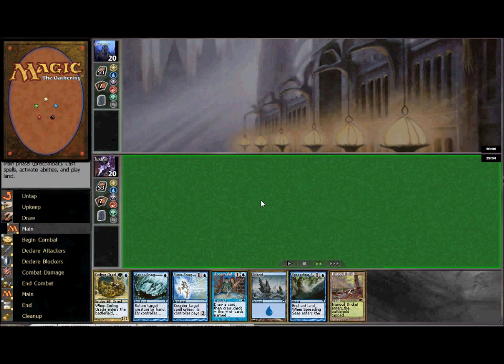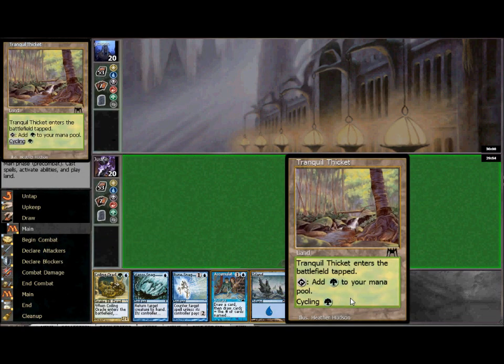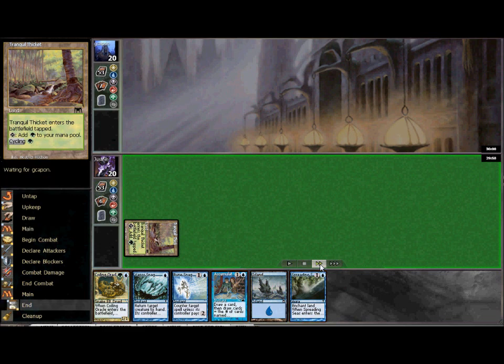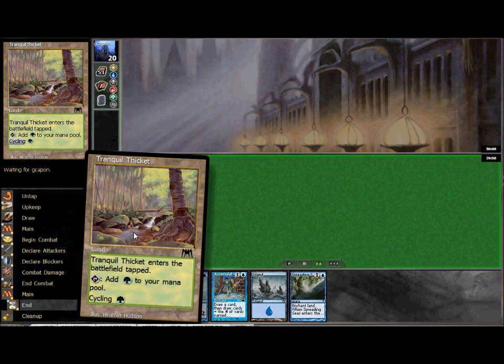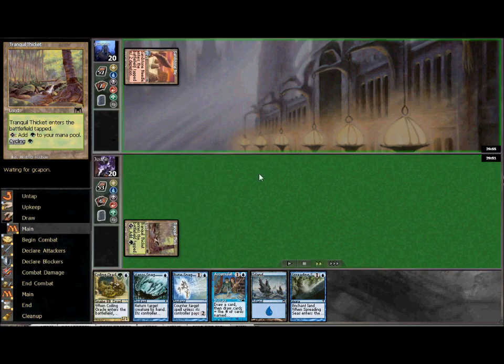This is the opening hand — not too bad. We will be able to play the Coiling Oracle on turn 2. We have the Tranquil Thicket; you want to play that on turn 1 to make sure it's untapped so you can get that Oracle into play. Hopefully later on we get one of those SMIC lands and can return it to hand and use it as a draw engine. You really don't want to use these as a mana source if you can help it — the better play is to keep it going in recursion with the card draw.